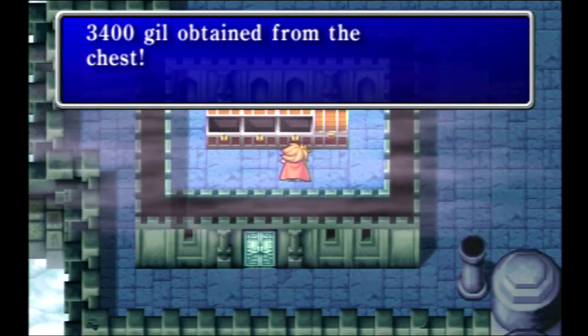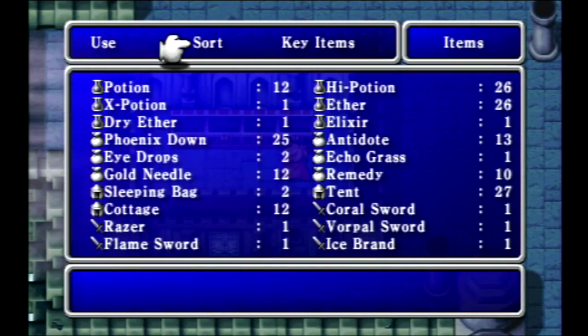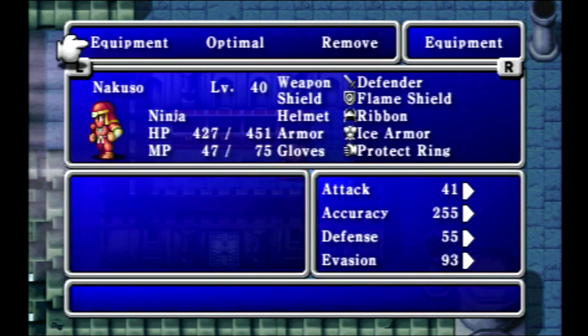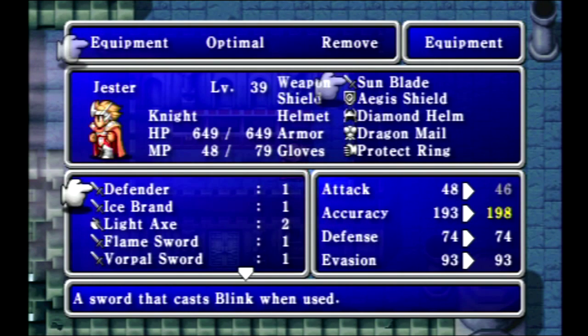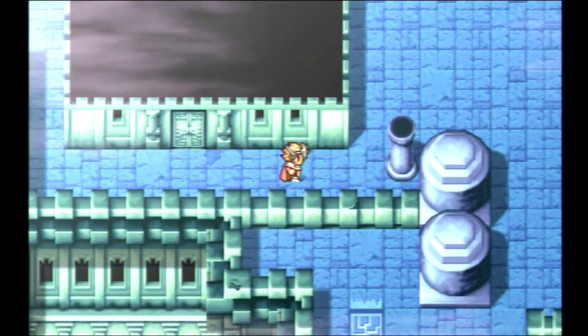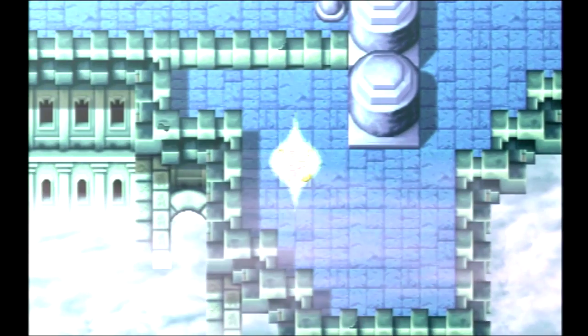There's actually nothing to the south — it's just an empty room. Once we equip this Sasuke's Blade, we can head to the teleporter, and that's about it for this episode. The Sasuke's Blade is the ultimate weapon for the ninja in terms of class-specific weapon. Now it's not the ultimate sword the ninja can equip — there's actually a better sword we're going to get a little bit later — but in terms of class-specific weapon, that is the ninja's best weapon. Let's jump on the teleporter.